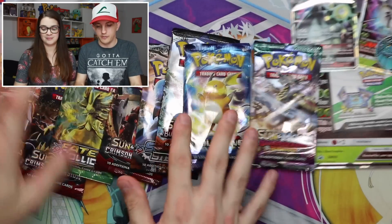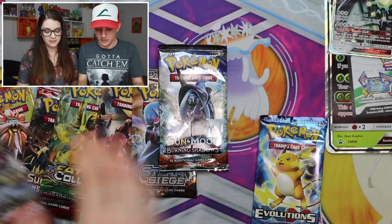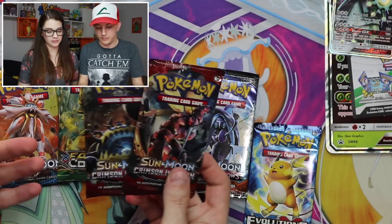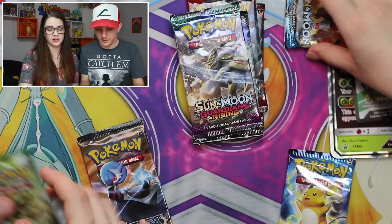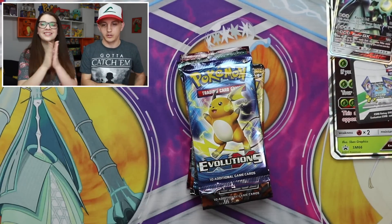And last but not least, we have booster packs! We got the box with the Crimson Invasion, so that means we have two Crimson Invasion packs — which we'll do last — plus Burning Shadows, Guardians Rising, a Sun and Moon base, and a Fates Collide sleeve. Because we have Raichu!